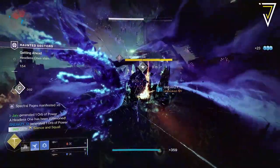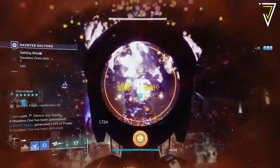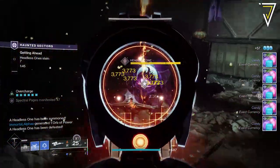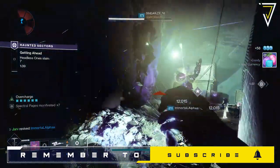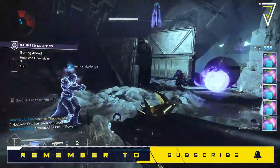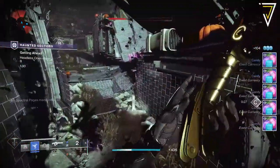Festival of the Lost itself is a great improvement over previous events, and the Haunted Sectors are a lot more fun to run either solo or with friends than the Haunted Forest was in previous years. Some of the cosmetics are among the best we've seen, including the sparrows, ships, and the incredible dinosaur armor. Maybe next year we'll see monster armor, as that was the other community choice — let me know who you sided with using either hashtag dinosaur or hashtag monsters down in the comments below.